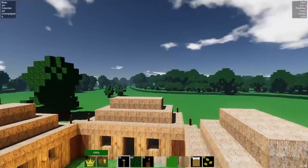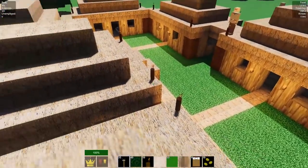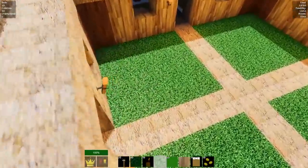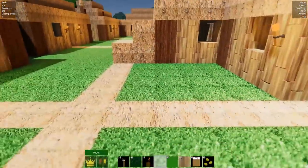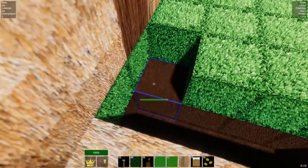Zombies can spawn right there and just walk into the houses and kill things. So that's what I'm going to be designing this with in mind. And what that will basically involve is stopping the zombies from being able to hug the walls by digging out moats like this. That's why there's paths.